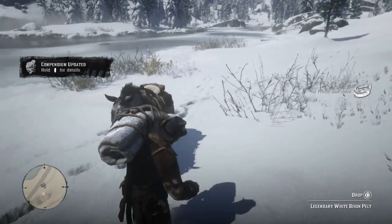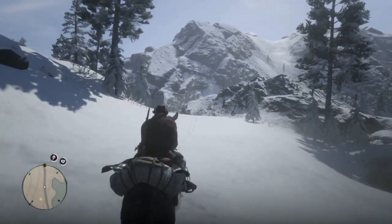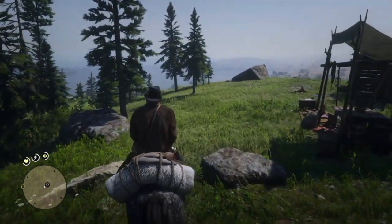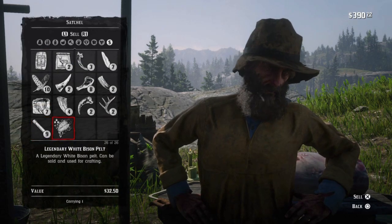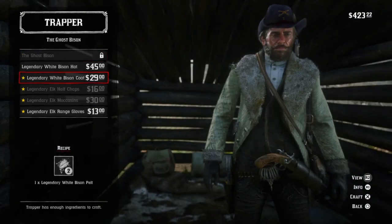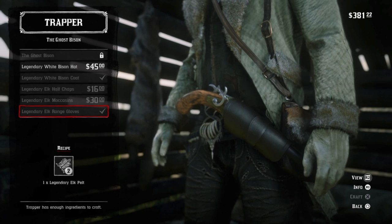Let's get to the trappers. We can also get the white bison hat — don't really need it right now, I'll save it for John. And here's the coat, spectacular. Really wish we had some white fringe chaps in this game, that would really complement the look. And the legendary elk range gloves — oh yeah, Arthur also shot the legendary elk.